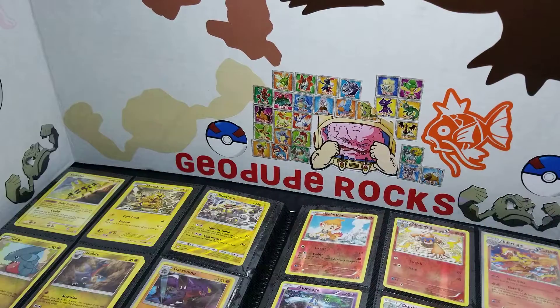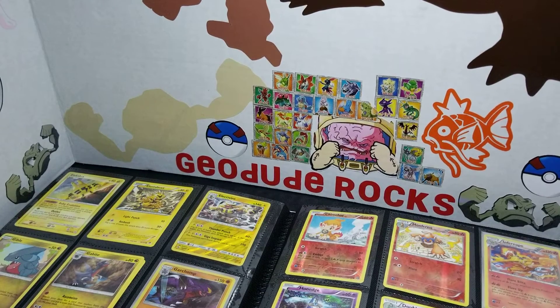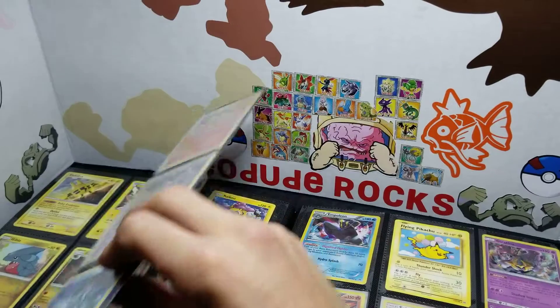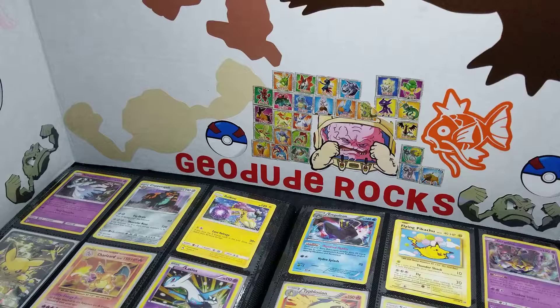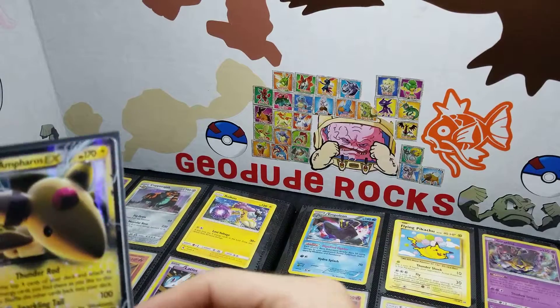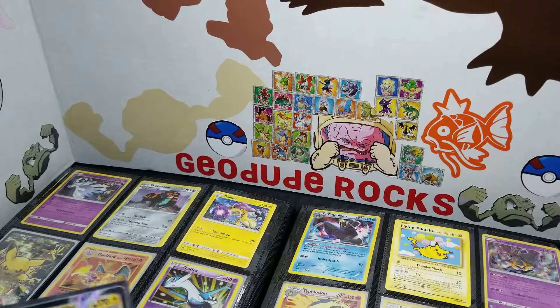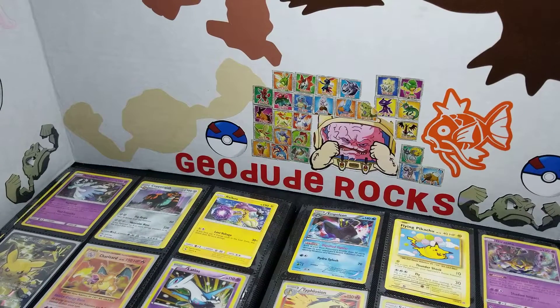Aegislash looks really good, though. Aegislash is in my top tier. You know how hard it is to get a hollow of him other than Promo? And he wasn't from Promo — it's so hard to get. It doesn't even have an EX or GX. Breakthrough. Those cards... I feel like they didn't get as much. I finally got this back, guys. Me and Jacob have been trading it back and forth.